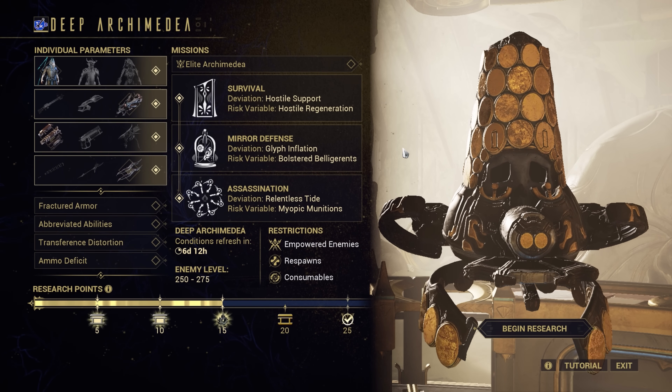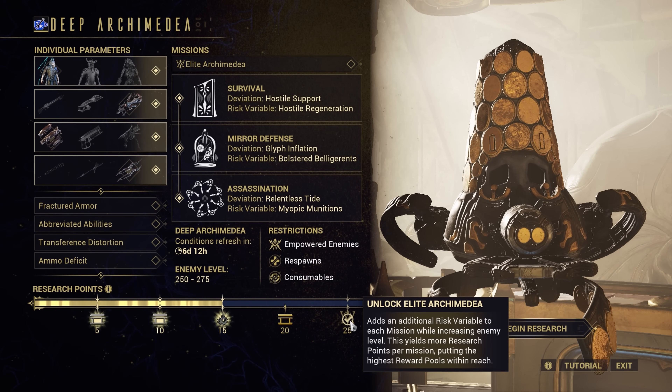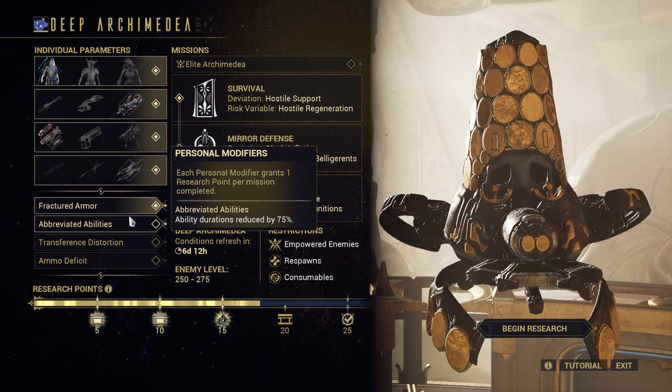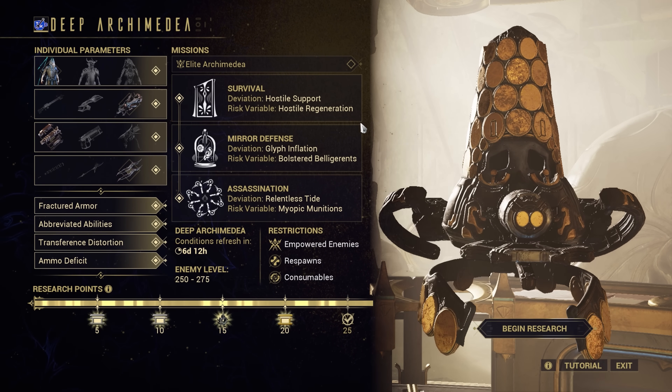In order to proceed to the most rewarding variant, Elite Archimedia, you must complete a Deep Archimedia run with all challenges met. That's a matching Warframe and weapons set, all four individual parameters turned on, and successfully going through all three missions.